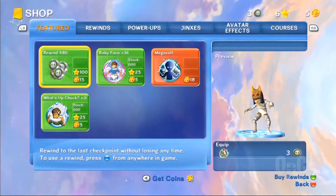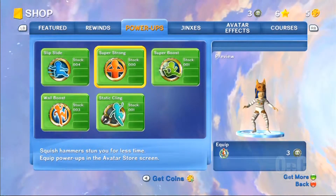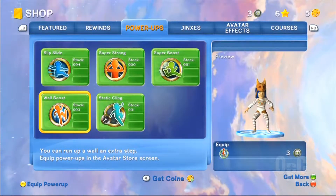G'day all, Autoplus Chaos here again with another video guide. To make it easier for me, I'm starting to activate power ups. My personal preference is the last three, so you want super boost, war boost, and static cleans.